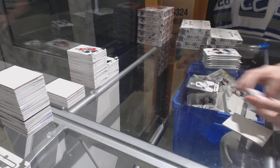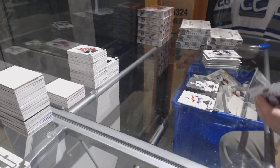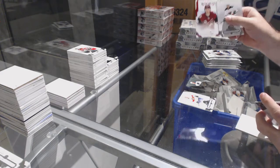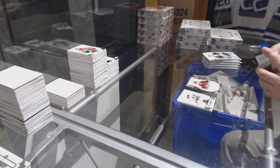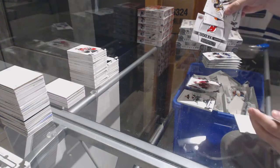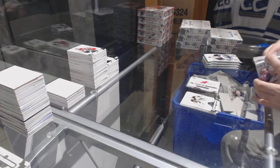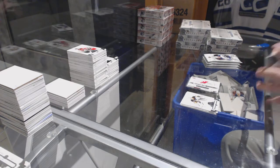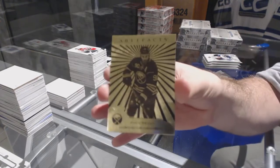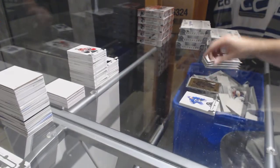Buffalo Sabres, Sam Reinhart numbered 5.99. Christian Fisher, Red Rookie numbered 3.99 for the Coyotes. New Jersey Devils, Rookie Redemption. We have an Orem — Ryan O'Reilly. Buffalo Sabres.